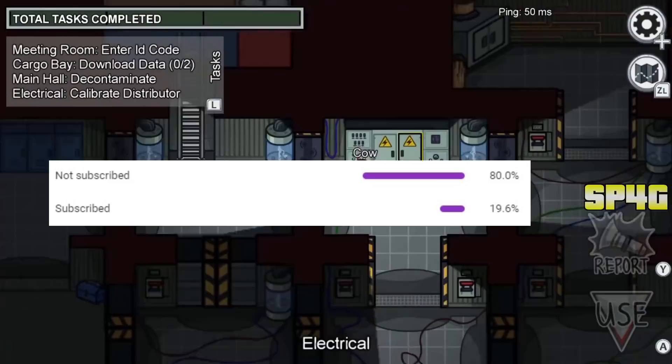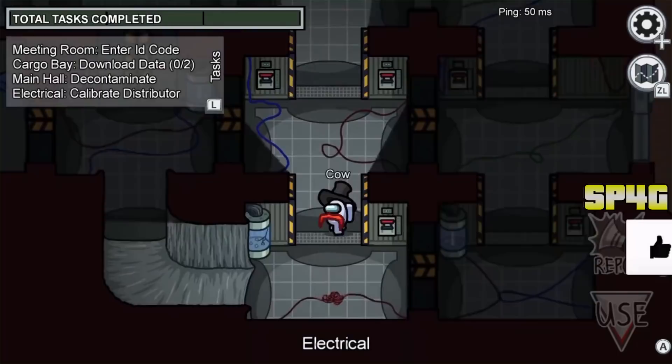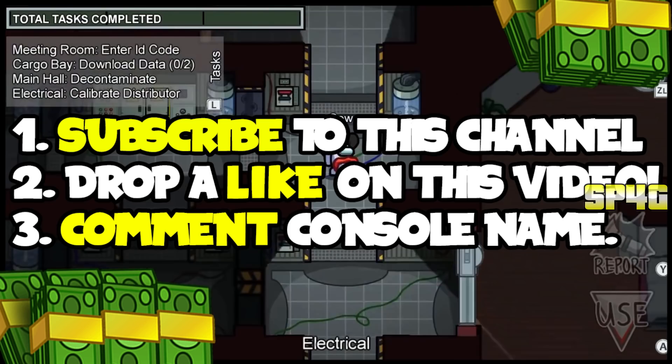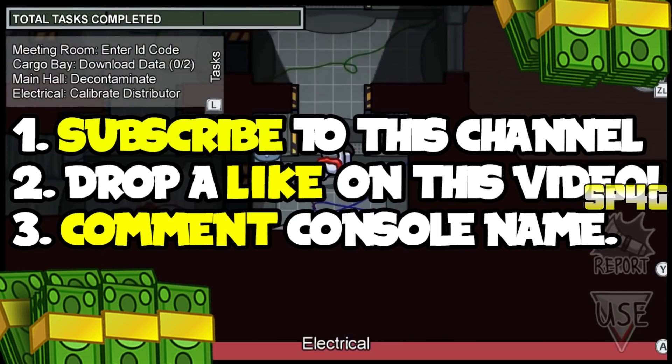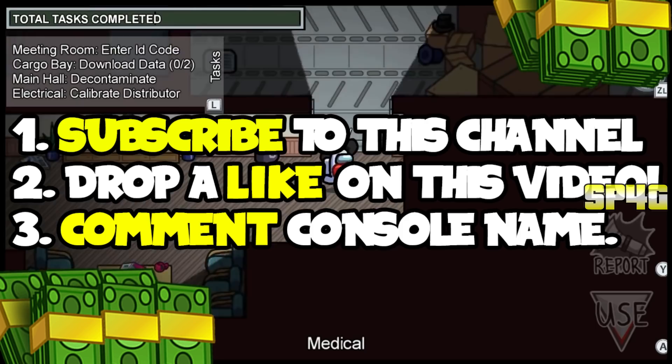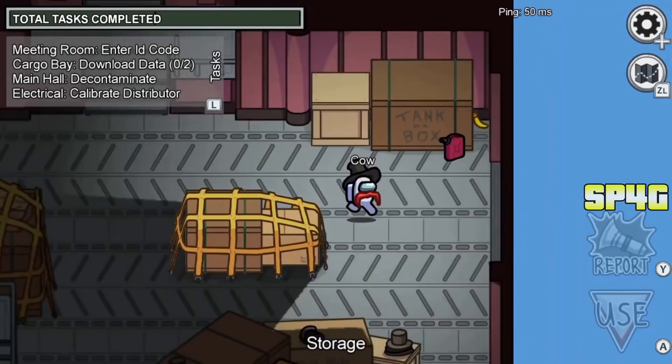Now just a quick reminder, your boy will be giving away some skins for Among Us. If you guys do want a chance to be one of the winners, all you need to do is follow these three simple steps. First of all, subscribe to the channel if you haven't already. Secondly, drop a like on this video — every 100 likes I will be picking one person from the comment section that will be winning themselves all the skins. More likes means you're more likely to become a winner. And finally, just go ahead and comment your console name — mobile, PC, Nintendo, whatever you play on, just comment below. I highly recommend commenting more than once because the more you comment, the more likely I'll come across your comment. Good luck to everyone that enters, I hope you guys become a winner.